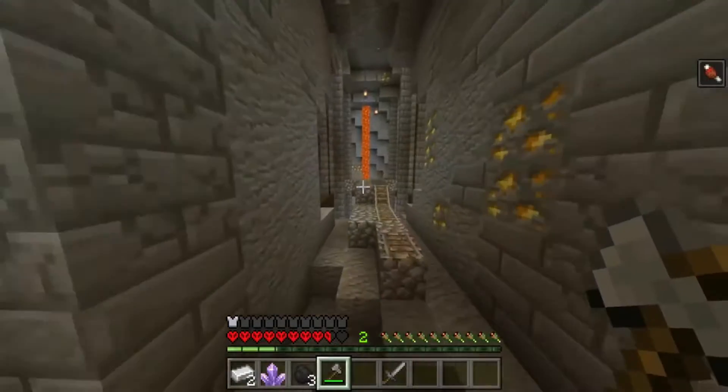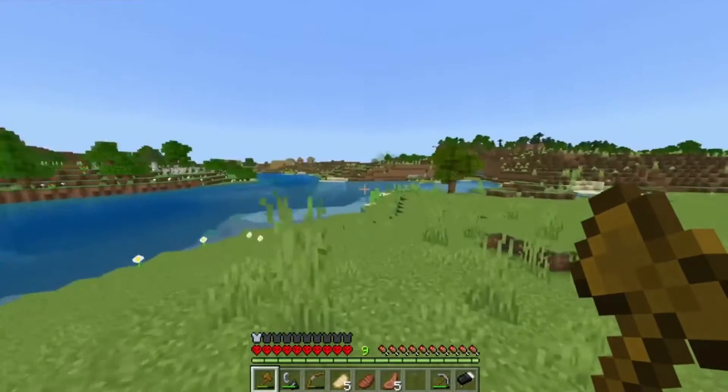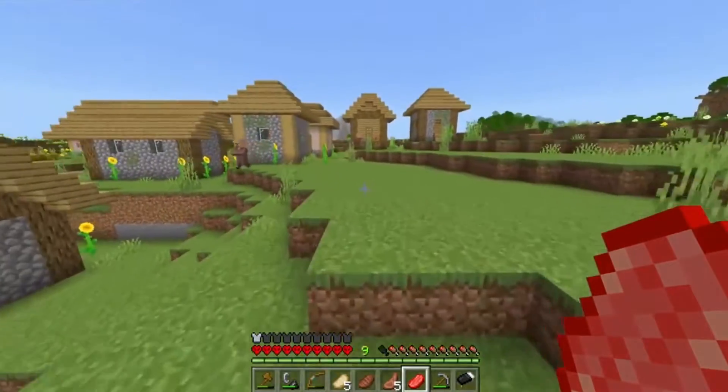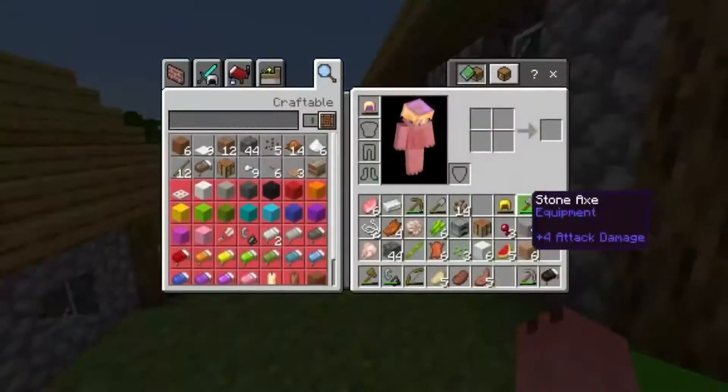The first thing you will notice is my hearts are now hardcore. As for my hunger displaying as cookies and my RGB XP and my portal hotbar, that's a separate add-on. I'll try and leave it linked down below, but I've shown you guys that multiple times.